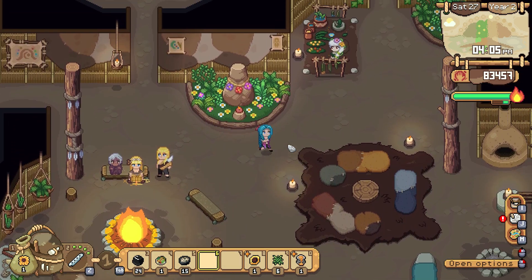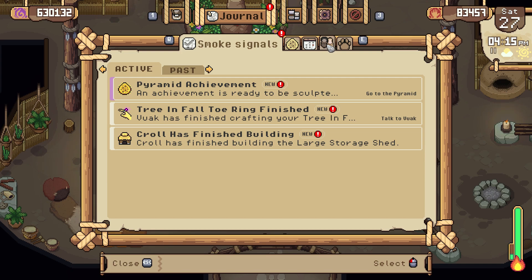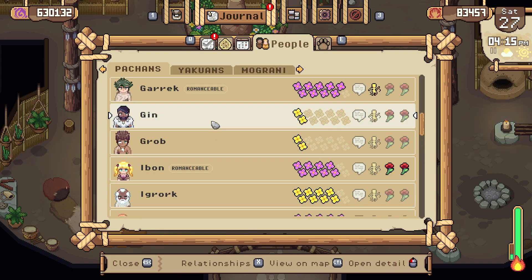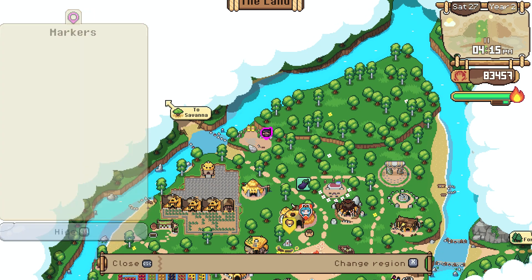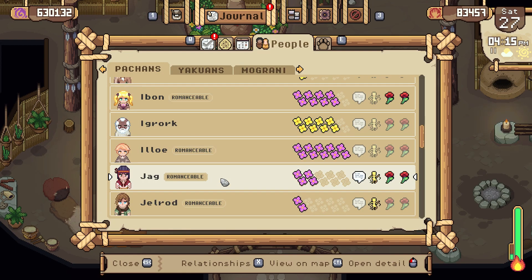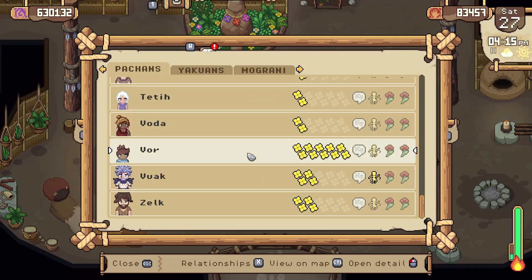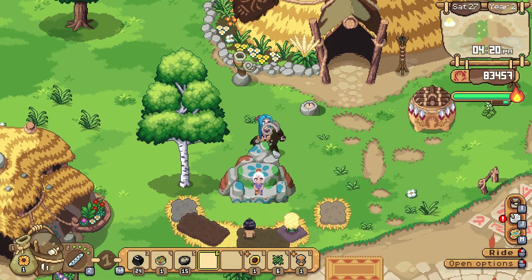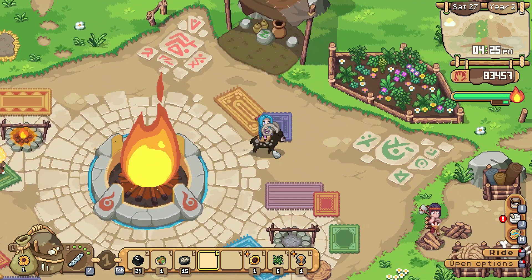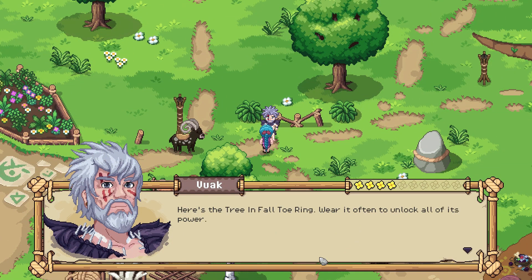More stuff that we have to figure out how to cook — that should be great. Let's just do this the easy way. Buwak is actually coming back — that's good, that's very useful for us. We'll still grab Esther though. Here's the tree in fall towering. Wear it often to unlock all of its power. Don't you run off. Even when it hurts, love is still a gift.